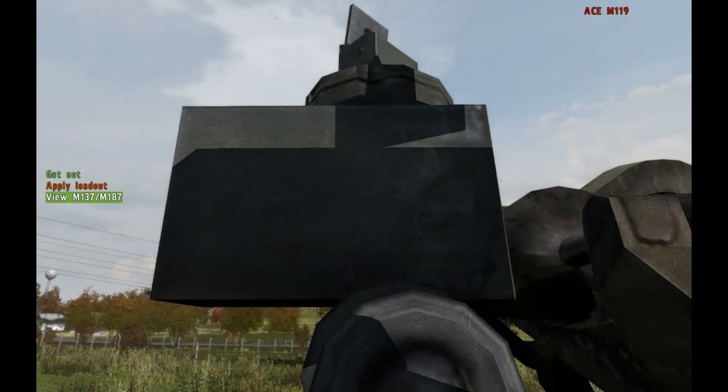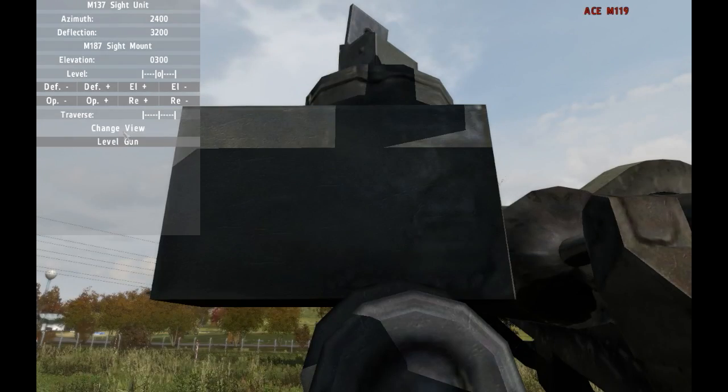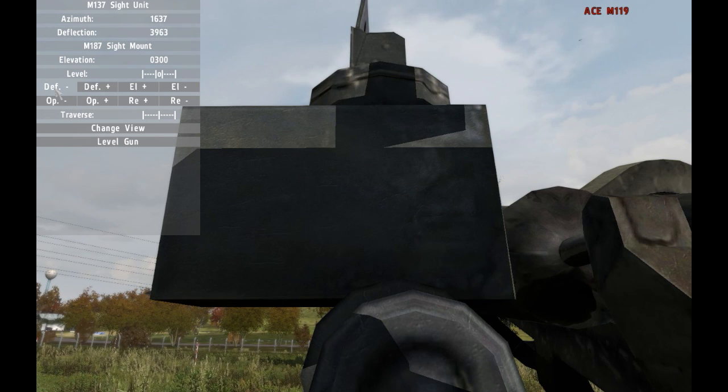I'm going to walk over and get in as the gunner and view the M137 sight unit. Hit change view — it shows the collimator, but we'll stick with this view for now. Azimuth, deflection, elevation, level. Deflection goes up and down in increments of one; Shift goes in tens; Control+Shift goes in hundreds. We'll use Control+Shift to go faster. Deflection: 3961. You can see the sight unit is rotating. Now use Shift and bring it down two — deflection 3961 set.